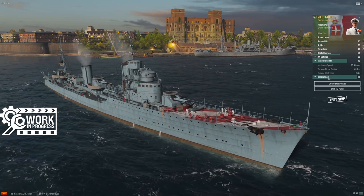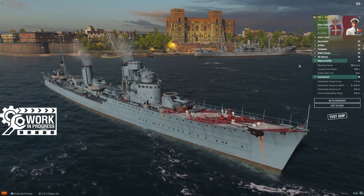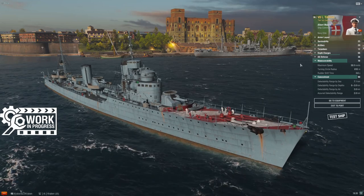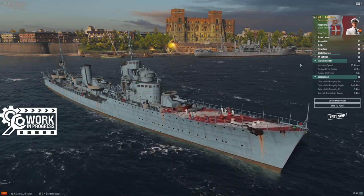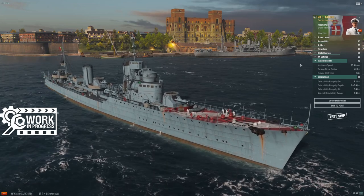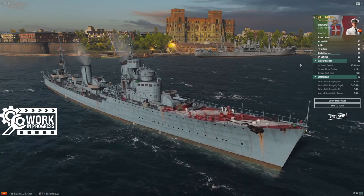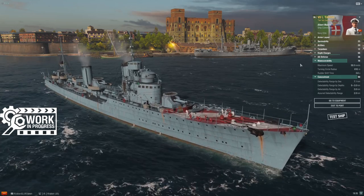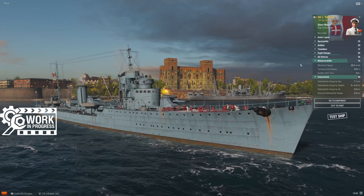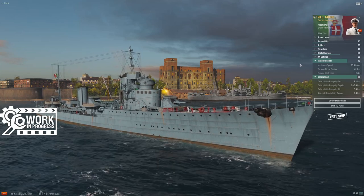On armor: 16 millimeters — you have no armor, get used to it. On maneuverability: 38 knots, 610-meter turning circle, 3.6-second rudder shift. 38 knots is not best in tier but very much on the high end. The 610 turning circle is actually above average, as is the 3.6 rudder shift. I really expect her to handle very well — if you've played Italian cruisers, those ships handle like sports cars, and I expect the Italian destroyer line to feel that good at the helm.